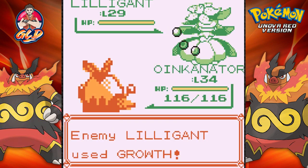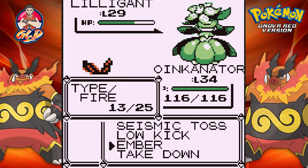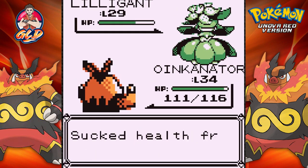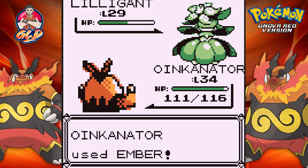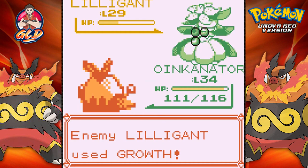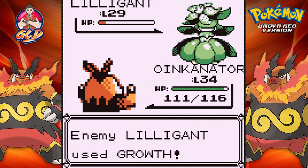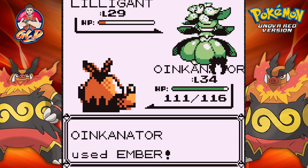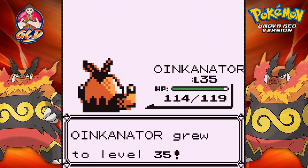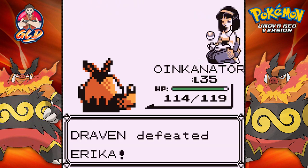Let's go with an Ember attack. I am not worried that you're heightening up your Special. Here we go again with Ember attacks — doesn't matter. Not so much HP was taken right there, but there we go — super effective. Another Ember attack nearly defeats this guy. We are kicking ass and taking names right there, and Erica has been defeated.